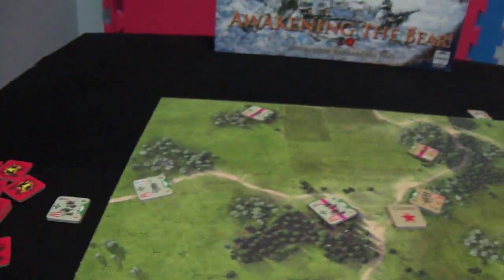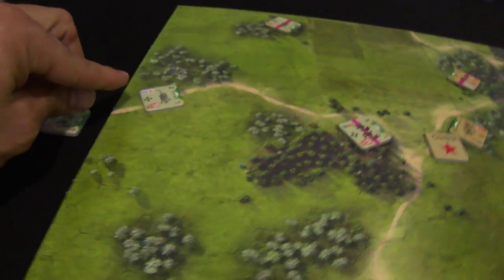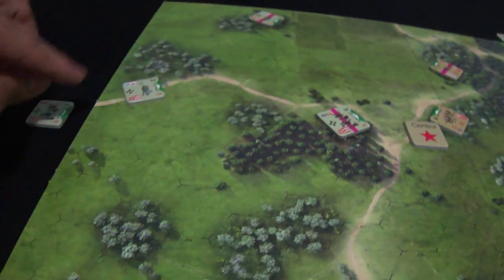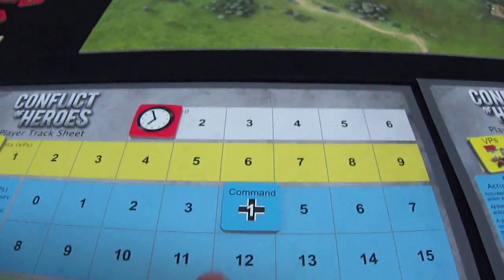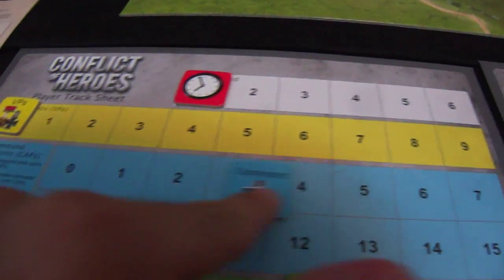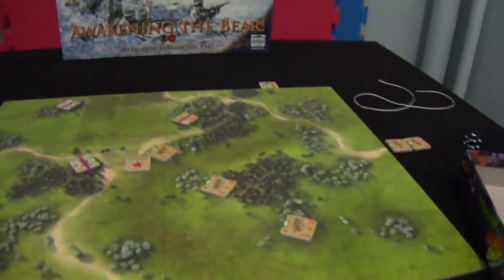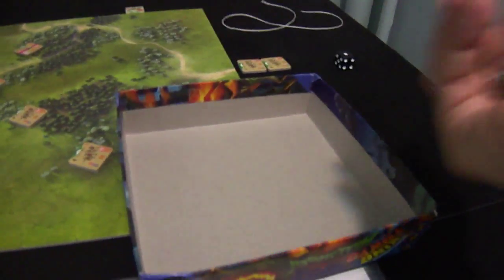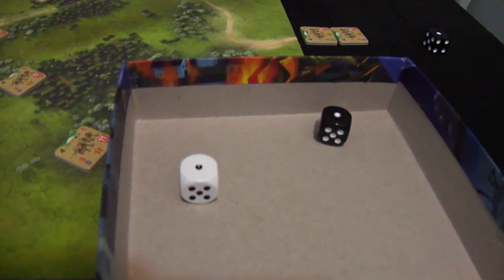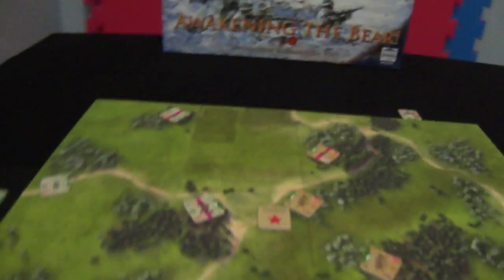So the German player will fire, pay two — fire power of four — and will try to kill that Russian player. Pays two more, now has a fire power of six. Open fire! My roll is very poor — this is only six, plus two: eight. It's not a hit.